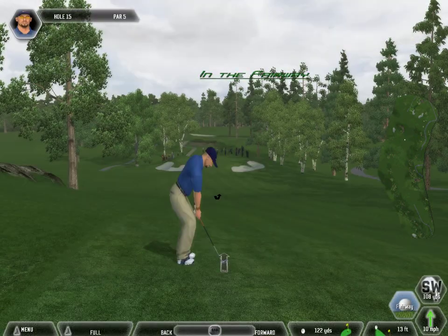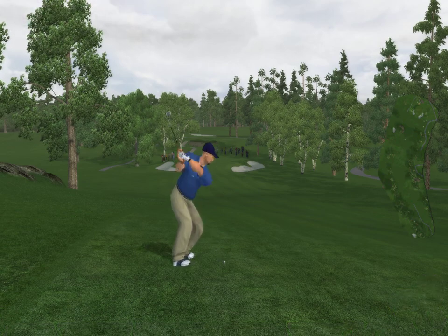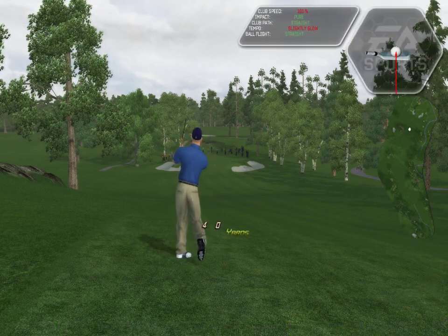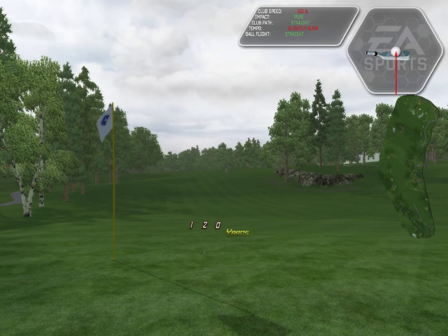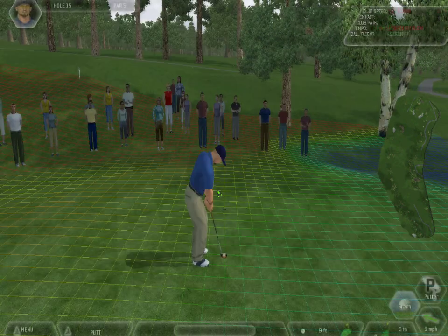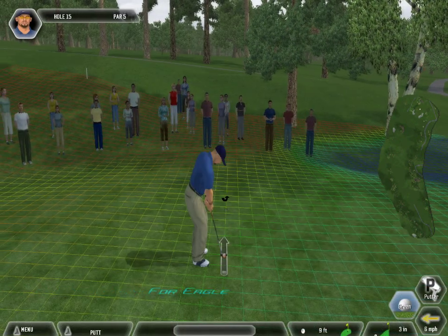120 yards left here. An okay effort — not close, but we've got a putt out. This is for eagle — they'll just want to work down the left hand side and it should trail off to the right of the hole.